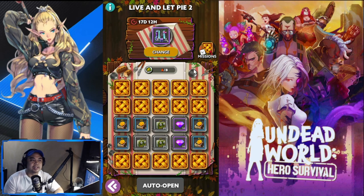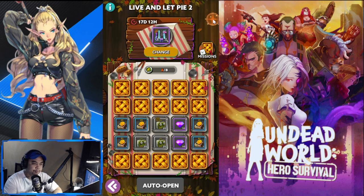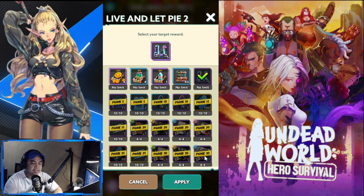It is called Live and Let Pi. Ignore the number two — I'm actually right now in phase two already, that is why it's Live and Let Pi 2. The objective of this one is to go towards phase 30, because the rewards there are unbelievable.